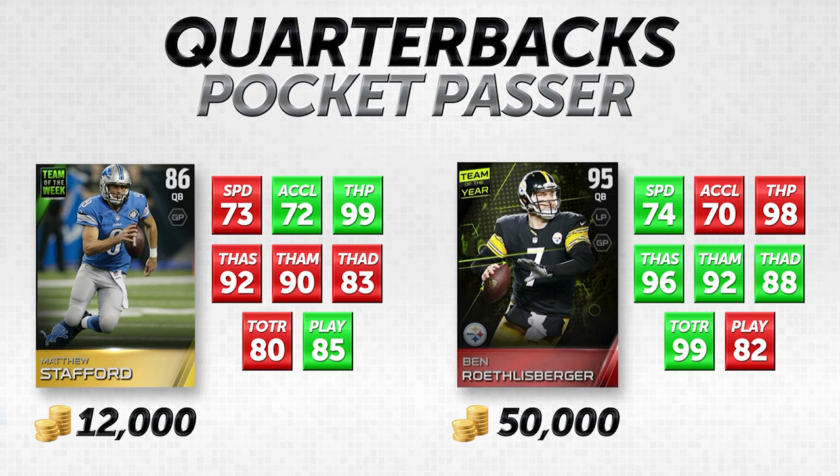Now we're getting into the pocket passers. On the left-hand side is Team of the Week Matt Stafford, going for about 12,000 coins — 86 overall gold. He was pretty easy to find on the auction block, with three or four available on PlayStation 4. On the right is the Team of the Year Ben Roethlisberger Elite, 95 overall, going for about 50,000 coins.